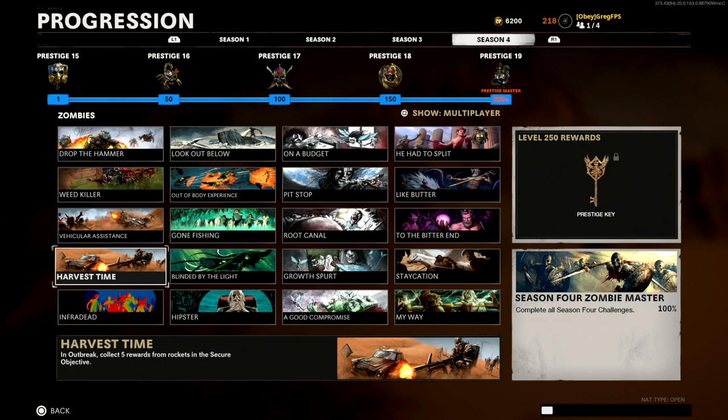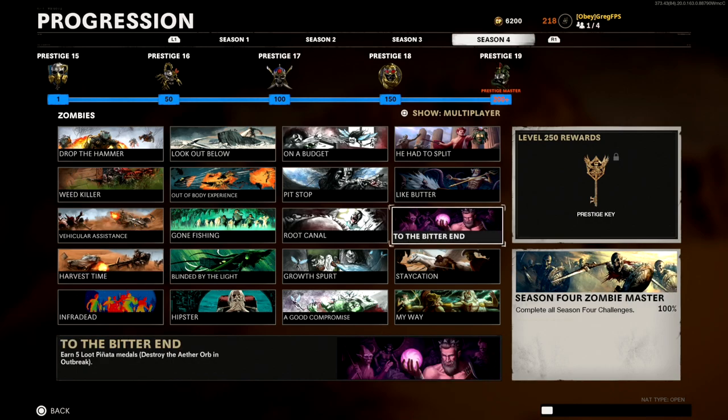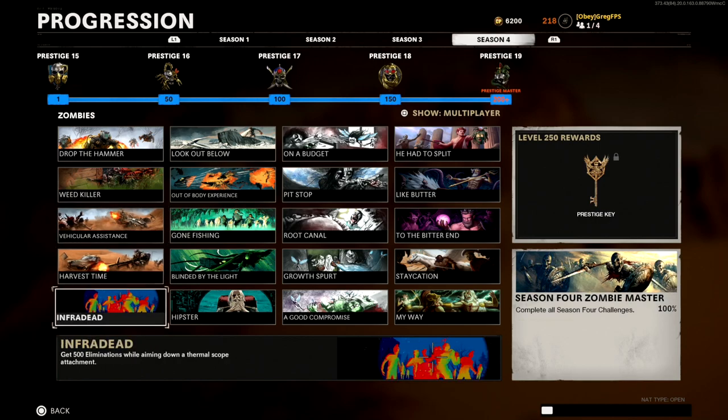Next up is 'Harvest Time' in Outbreak: collect five rewards from the rockets in the secure objective. This is the objective where two rockets — A and B — fall, and all you have to do is grab whatever's inside, whether it's essence, points, or other items. Really easy.